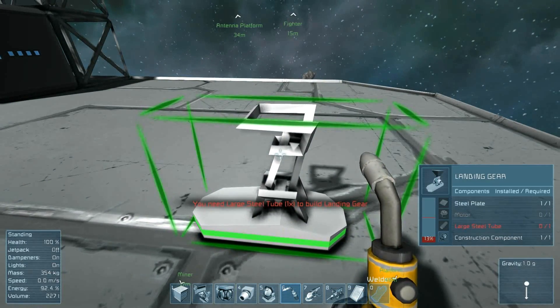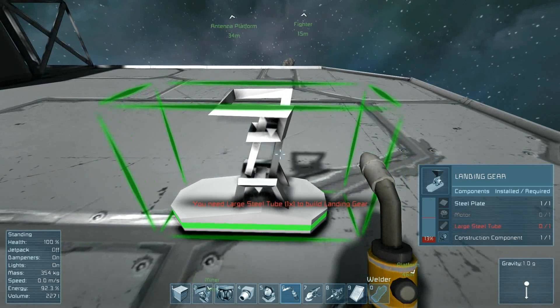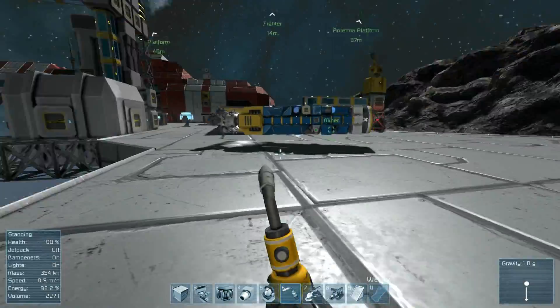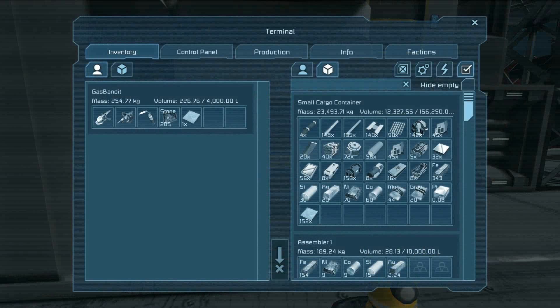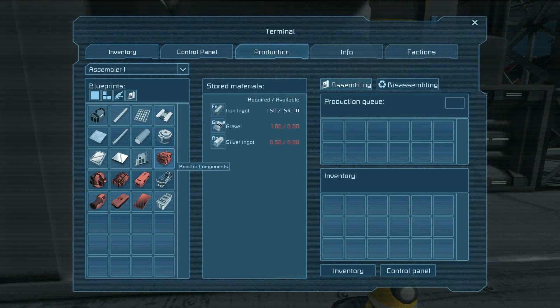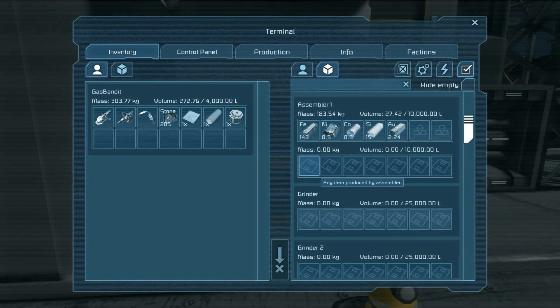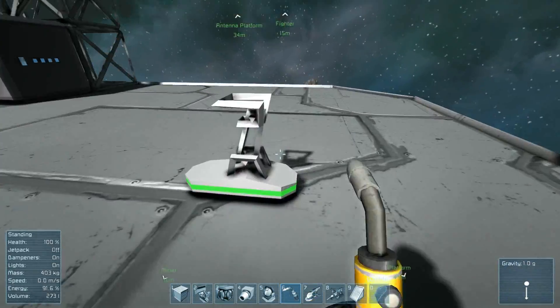This landing gear is now the first part of a new ship we are building. Note though, it is still just a frame and it needs to be welded. But before I do that, I've already placed a steel plate in it because I had a steel plate in my inventory. But it also needs a large steel tube and a motor. You might imagine this gets very tedious running back and forth between your assembler, making the individual parts you need, picking them up, running back to what you're building, and welding it.